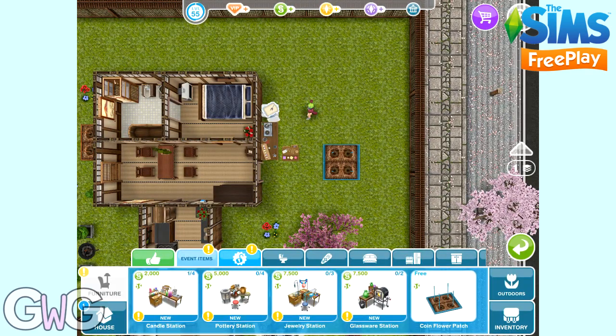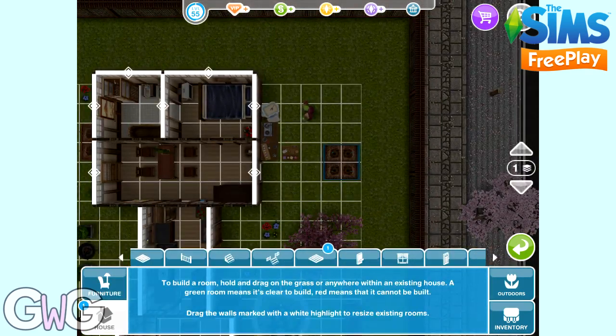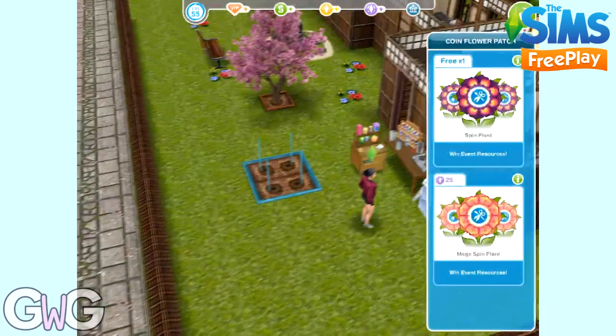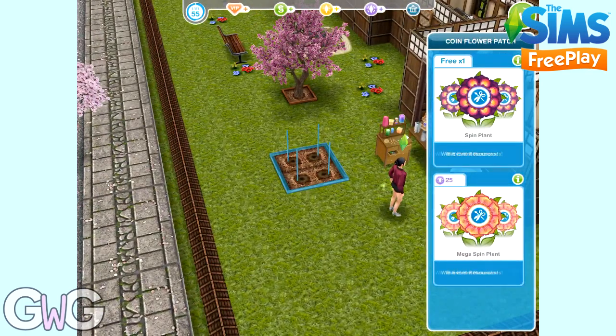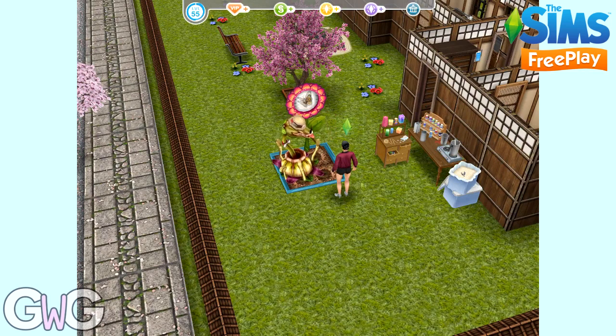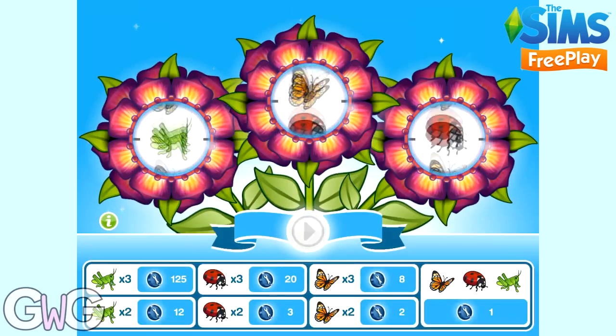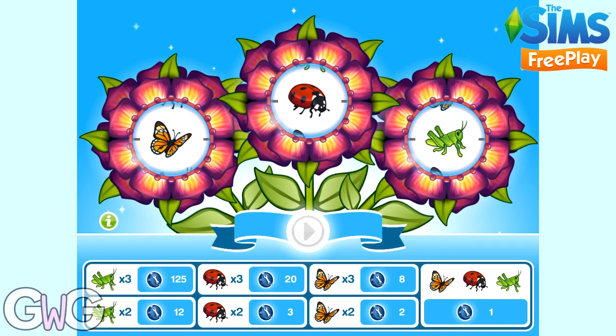We're going to the floors tab to take a look at the warehouse floor we've just unlocked. Now we can click on the spin plant — there are two options. The first one is free. After this it will cost 450 candles to spin. There is also the mega spin plant which costs 25 social points to spin, but you will earn more constructor coins if you use it.